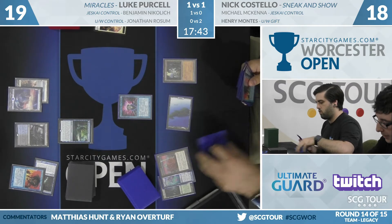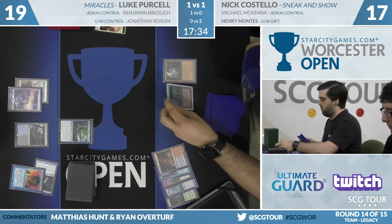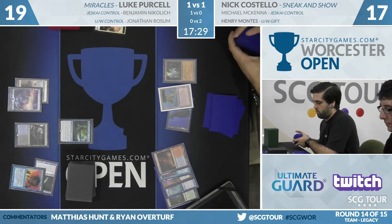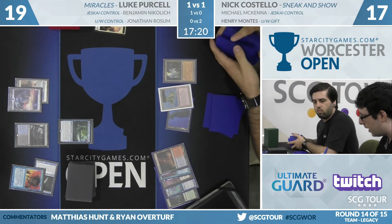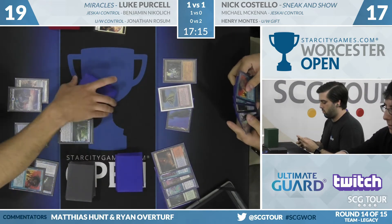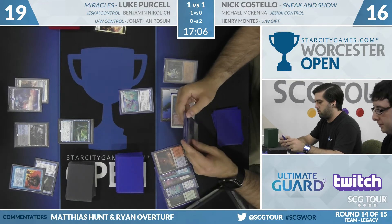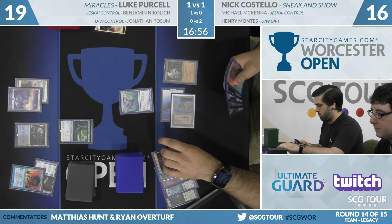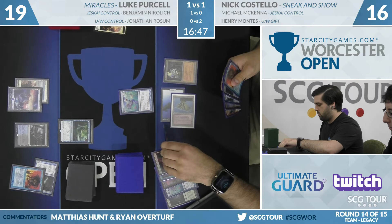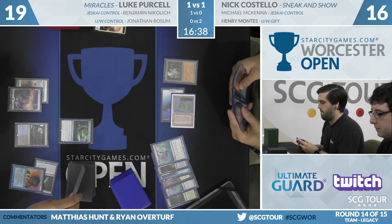Nick Costello has a one-off Abrade in his sideboard — a great and important one to have. The best line may be with Sneak Attack: cast Show and Tell, Luke flashes in Containment Priest in response, but if he brings Priest in via Show and Tell, it doesn't exile your creature. That means Nick would need five mana for Show and Tell plus Abrade. The better way is to cast Sneak Attack, wait for an untap, then start sneaking for single red. If Purcell responds with the Priest, Abrade it before the trigger resolves. Purcell will need more than just the Priest to win this game; Search for Azcanta will try to dig him toward more interaction.